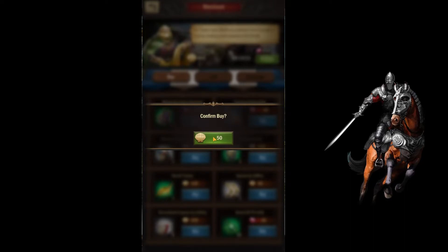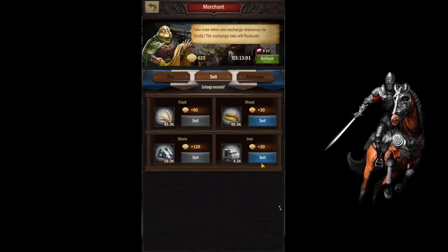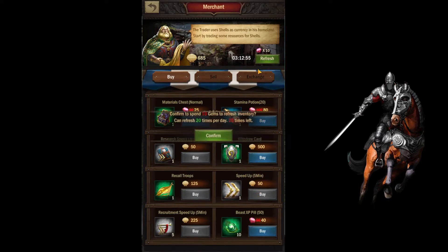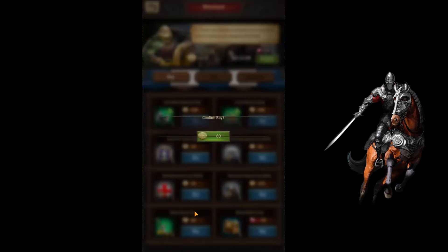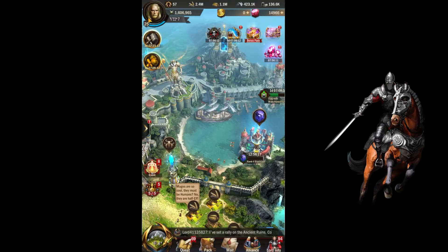The other task is to buy five things from the merchant ship. So we're going to go ahead and buy five things. Hopefully we can do five here without spending too much. We'll refresh one more time, get the resources from that, and then buy one more thing. This ends tonight anyway, so it really doesn't matter.